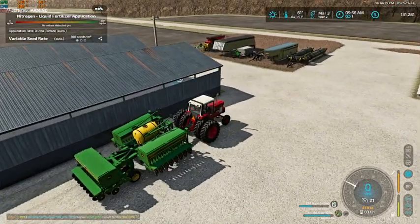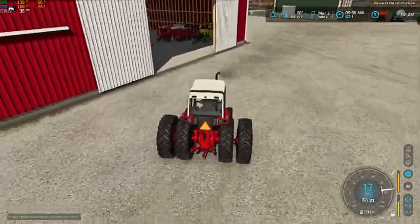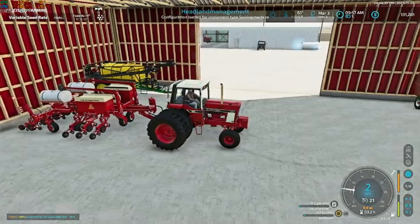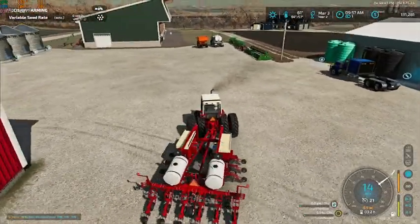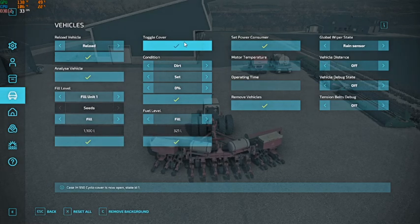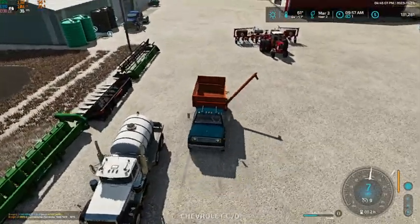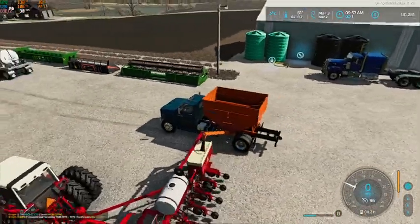We're going to pull this right up here and drop it - it's out in the open but out of our way. We'll come in here and grab this guy, set it to sunflowers, then pull it out here in the middle of the yard, get it unfolded. This thing does not have a cover, so I'm just guessing where it's going to fill - putting the spout over top of the box and there we go, perfect.